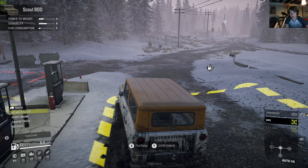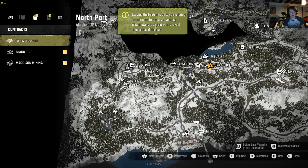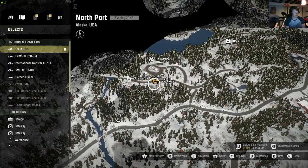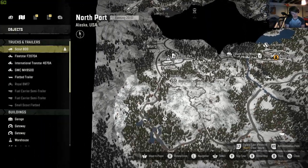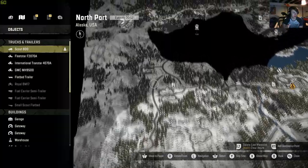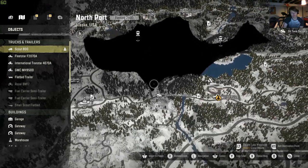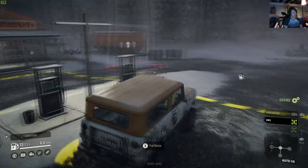Hello everybody, welcome back to another SnowRunner video. If any of you watched the last one, you'll know that we finished by exploring a watchtower and seeing a bit of the map around us. There are some things we need to go grab. We're at the fuel station in our little 4x4. We're going to follow this road, go around the trailer park, and there's a new truck called the Royal BM17 and also an upgrade nearby. We'll grab both of those, and then if we have time or fuel, we can get to another watchtower. That's the plan - let's go.